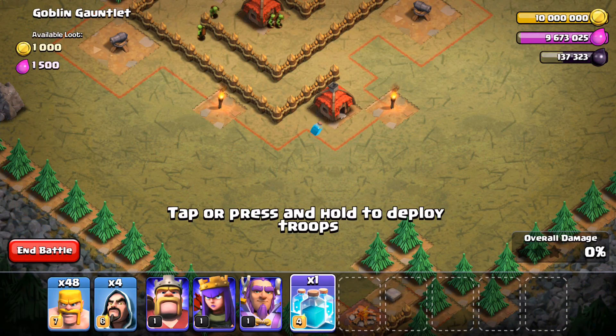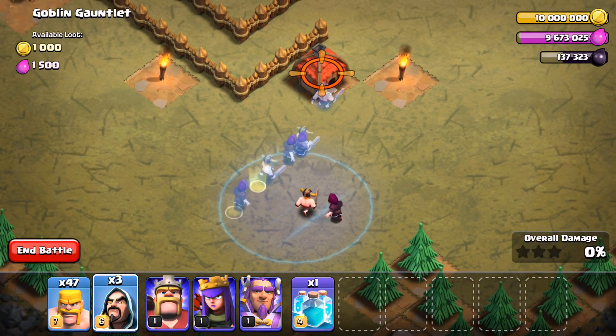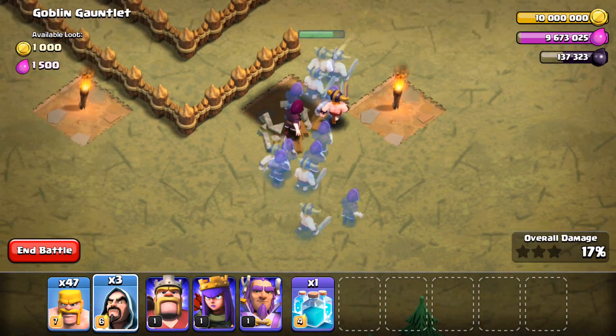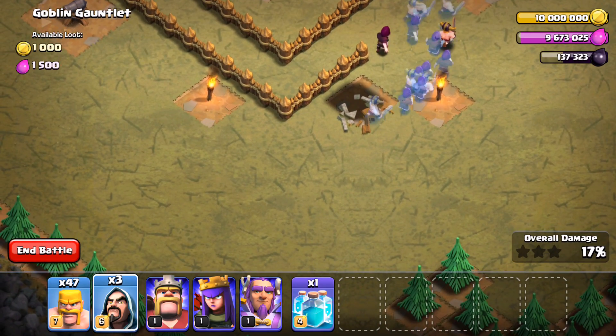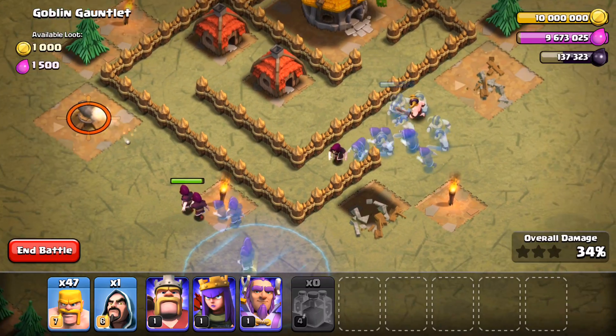When we get into a battle, you're going to see what the Clone Spell does. As you might have been able to tell by the name, dropping a Clone Spell and then having any troops enter it — whether you drop them right into it or they just walk by it — creates holographic versions of those troops that last for a short while.